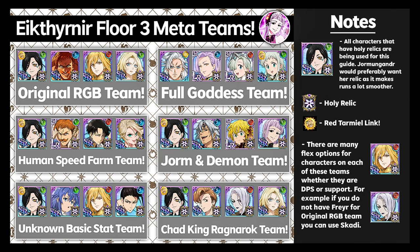Here we have the Ietherian Floor 3 meta teams graphic. It shows six teams you can use. We have the original RGB team — red green blue — which is Jormungand, The One Escanor, Frayer, and Brunhild. We also have the human speed farm team: Jormungand LR, Escanor, Red Levi, and Blue Roxy. For the unknown basic stat team: Jormungand, Roxy, Frayer, and Nashi. Then the full goddess team with Mael LR, Margaret LR, Elizabeth, and Elat. The Jormungand and demon team has Jormungand, Esterosa, LV Meliodas, and Green Melascula. Finally, the Jormungand Chad King, Scotty, and Brunhild team.